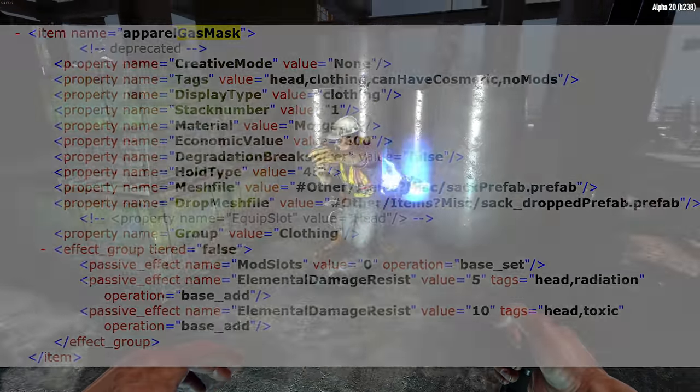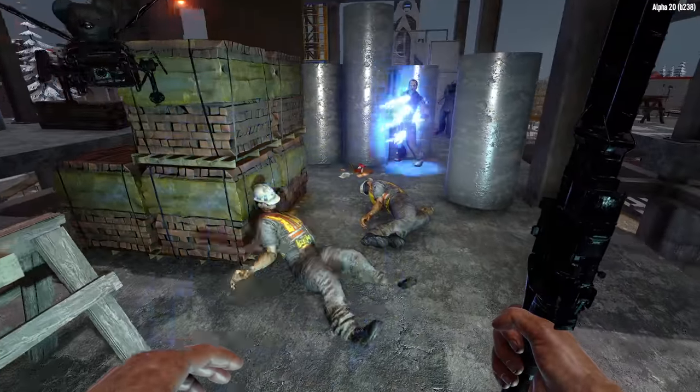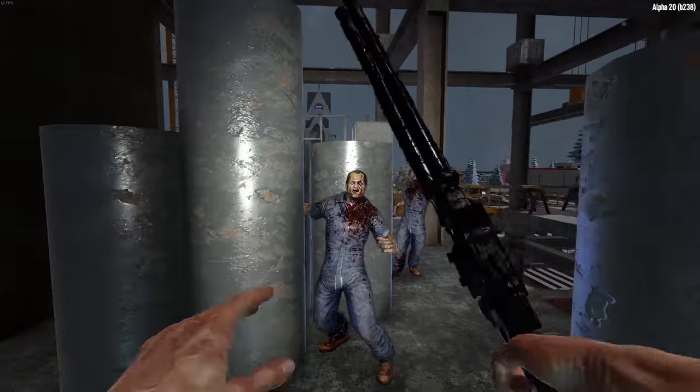Removed in Alpha 17 but still found within the game files, the gas mask could be resurrected for Alpha 21. It would provide elemental protection against radioactive and toxic environments, but not as much as the hazmat mask.